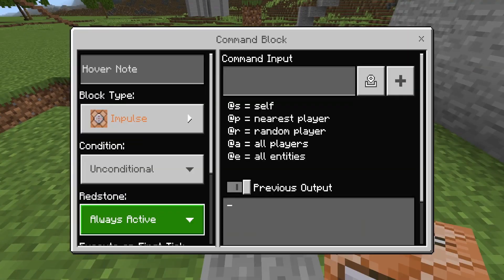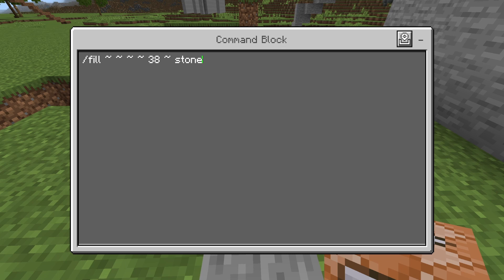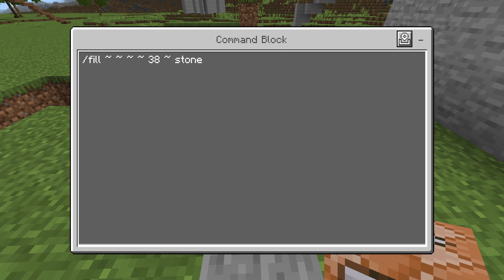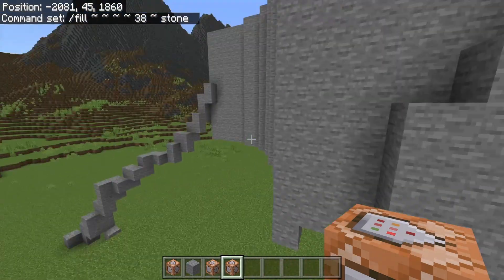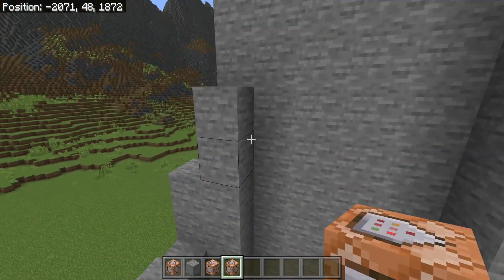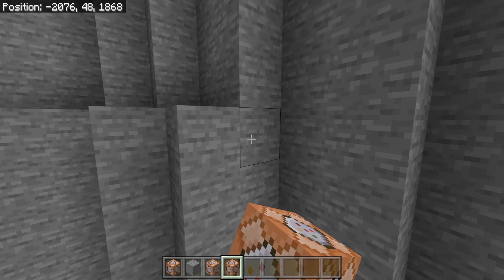I did actually forget to copy the command into the command block — I copied the wrong one. The command is: fill tilde tilde 38 tilde tilde tilde stone. The 38 is whatever Y location you want to lock to — in my case it's 38, for you it might be 52 or something else.